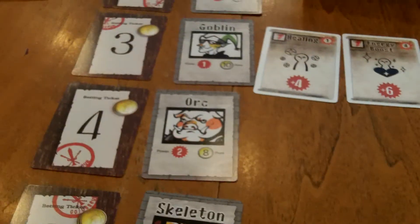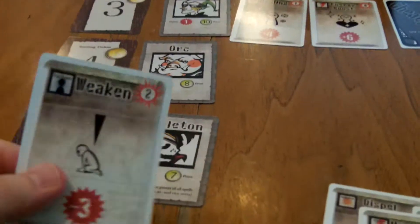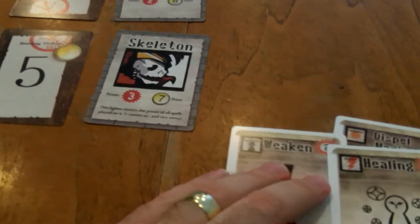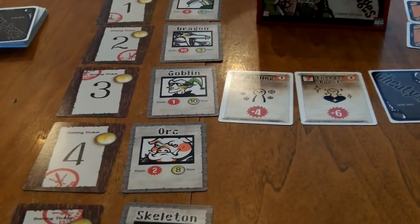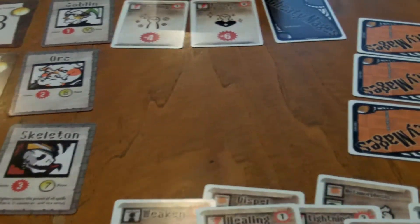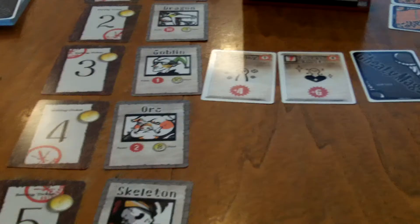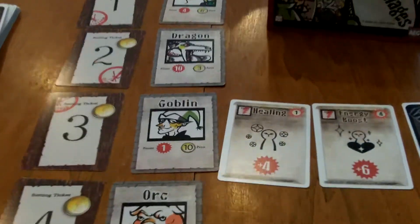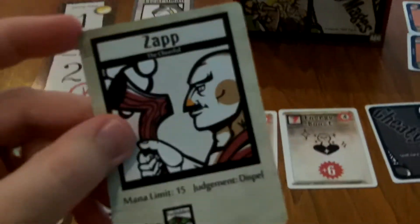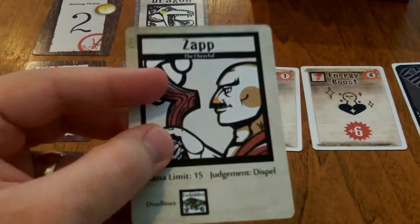After everyone has figured out their bets, players take turns playing spells on the different fighters to either weaken or help certain fighters on the board. Once everyone has passed and no longer wants to play any more spells, you resolve the spell cards and any judgment that needs to take place. There are a bunch of different judge cards, and you play three rounds in a complete game, so you'll encounter usually three judges.